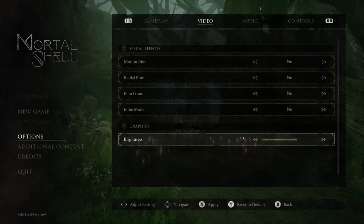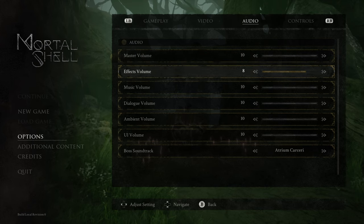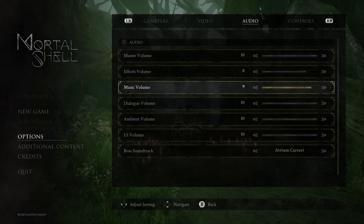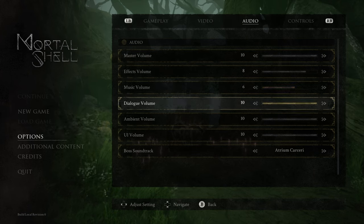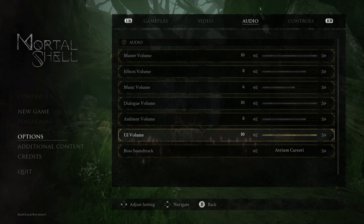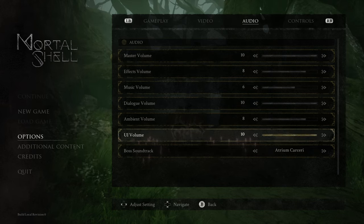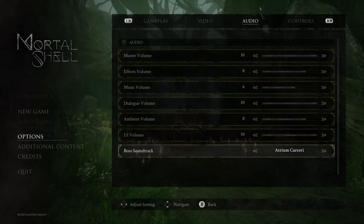Brightness — we're going to leave it at that. Now audio settings. Effects volume — turning it down just a little bit, I have no idea how the balance is going to be. Music volume — a little bit more; I want to hear the music but I don't want it to overwhelm the rest of the game, and it generally does on YouTube. Dialogue — 100%. Ambient volume — let's turn that down to 80. UI volume — I guess that's the clicking. The boss soundtrack is by Atrium Carceri. I don't know what that is. I'm not really thrilled with the title, to be 100% honest.